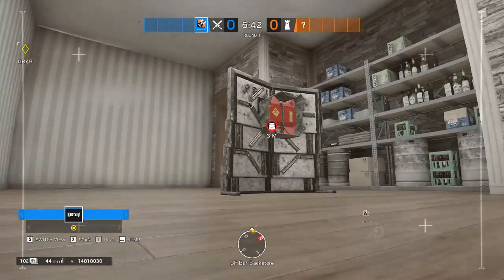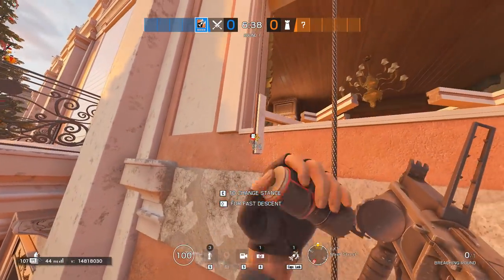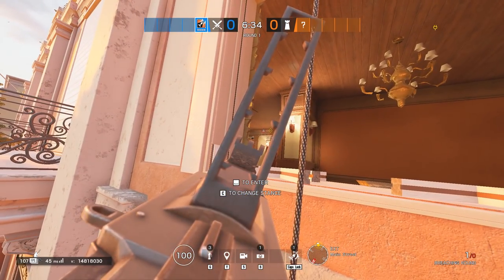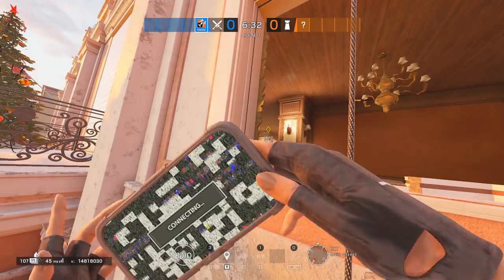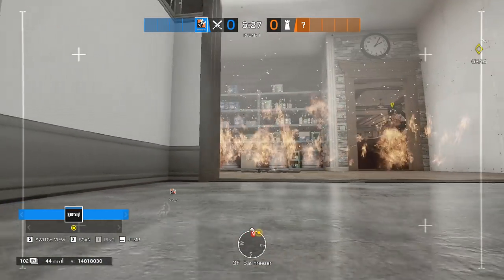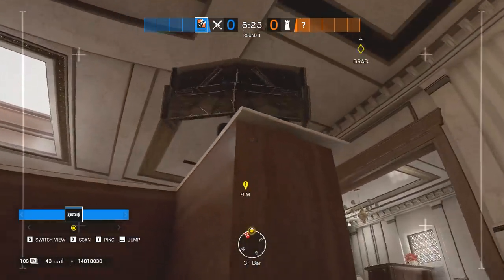We talked about the shield placement; now let's talk about how to destroy deployable shields without wasting ADSs or magnets. Zofia, Ash or Kali can from the outside window get the deployable shield in the Freezer. This way, you are countering ADSs and magnets pretty easily.